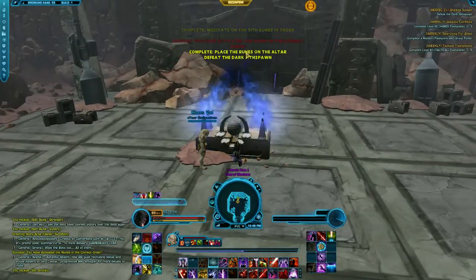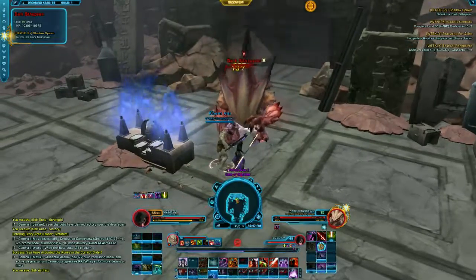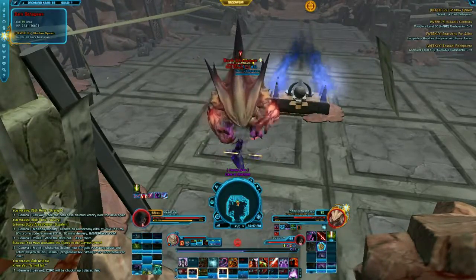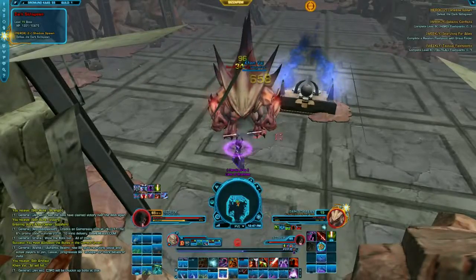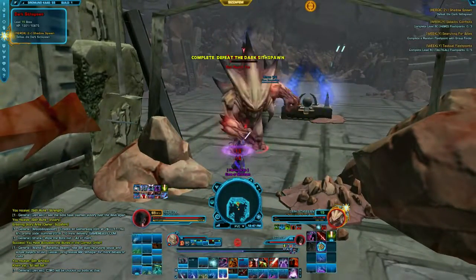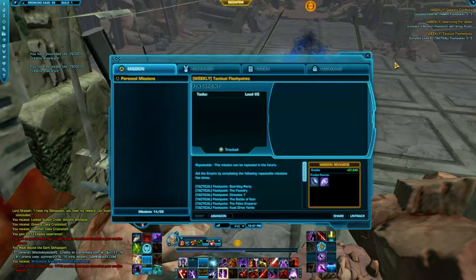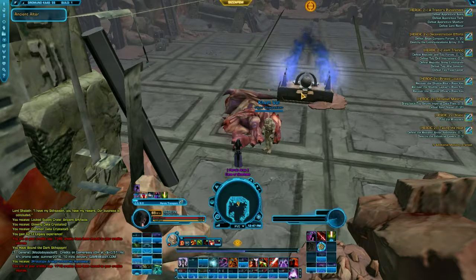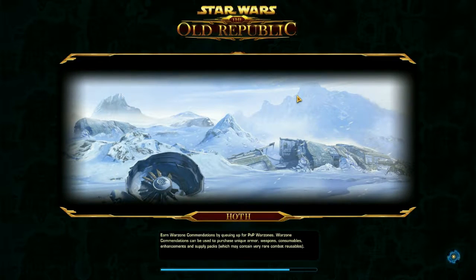In the end, meditating on the runes will start combat with the dark Shadowspawn. Remember to remove passive from your companion to make sure he will engage in combat with you. When combat is over we can teleport away using a heroic transport.